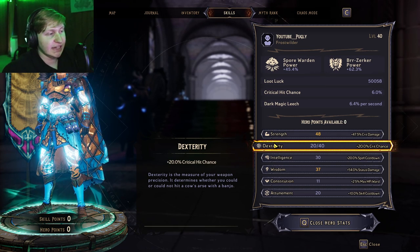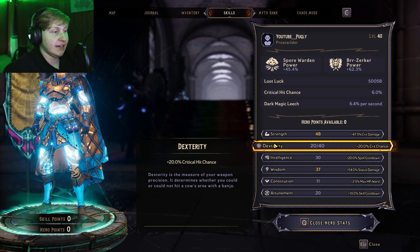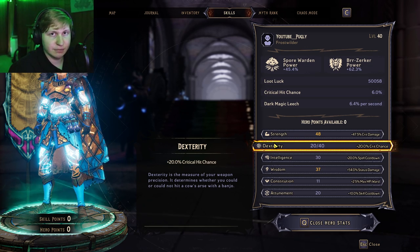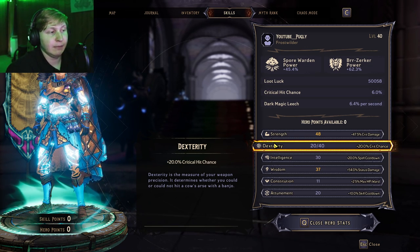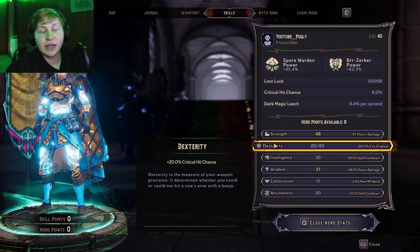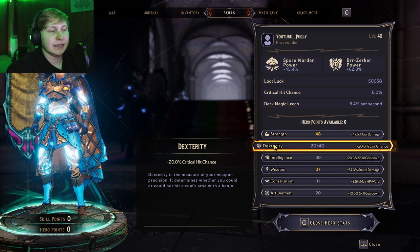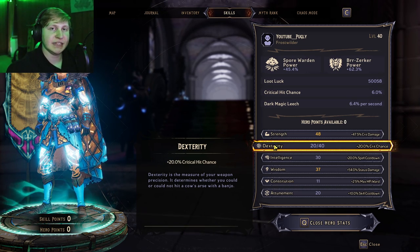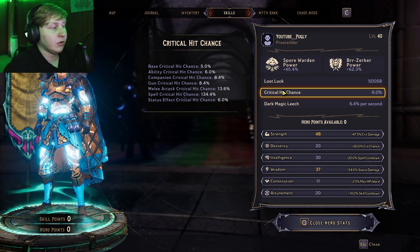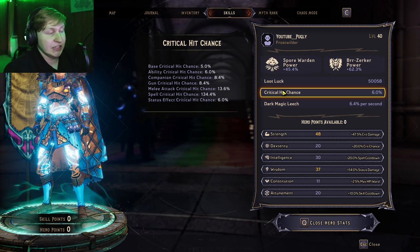So first things first, when you look at dexterity, it looks really promising. You see that at 20 out of 40 dexterity you get a baseline 20% more critical hit chance. Now most people think this is additive, but unfortunately dexterity's multiplier is actually a multiplicative multiplier, which in most situations is good, but unfortunately it's not good in this situation. The main reason is because the multiplicative nature doesn't work well with a low base percentage, which critical hit actually has most of the time. With a lot of Borderlands math, multiplicative is seen as always good, but in this situation it's not that great.